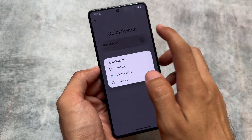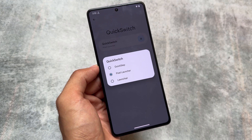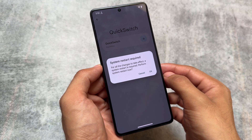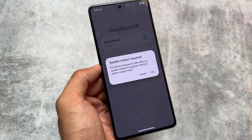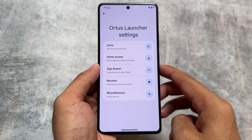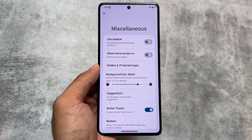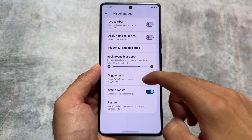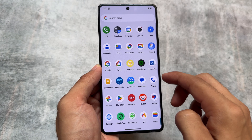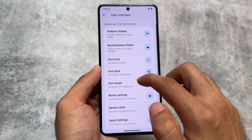You can also use the Quick Switch feature, which is very useful — it should be considered a feature because you can switch between custom launchers. In previous custom ROM updates, this wasn't possible and you had to install modules for that, but now these things are enabled by default. Whenever you change your launcher, you just reboot your device. This also means you'll be able to use full screen gestures with animations, as you can see here.